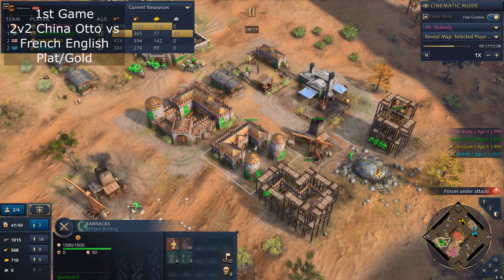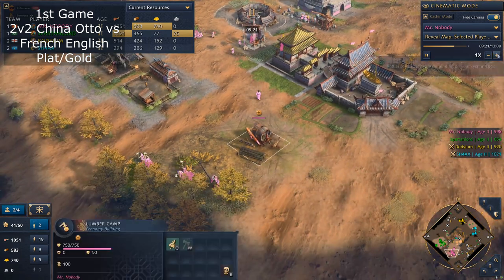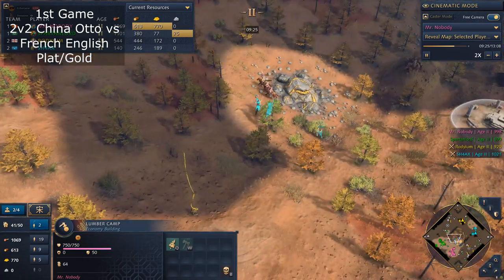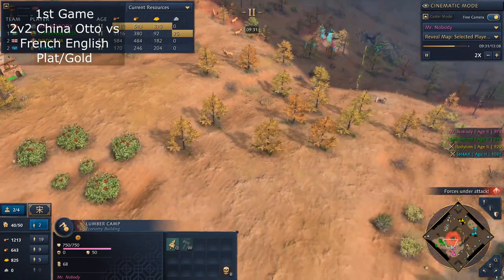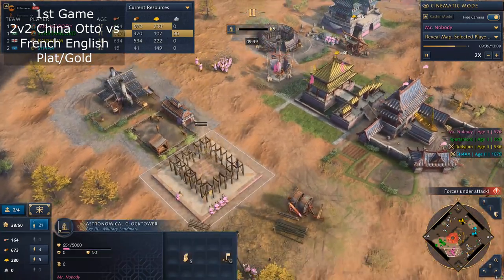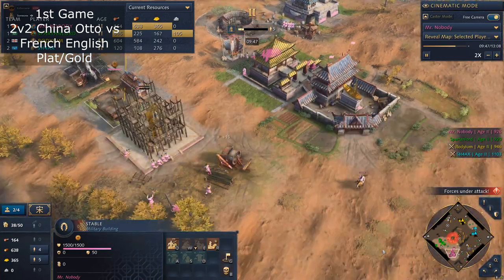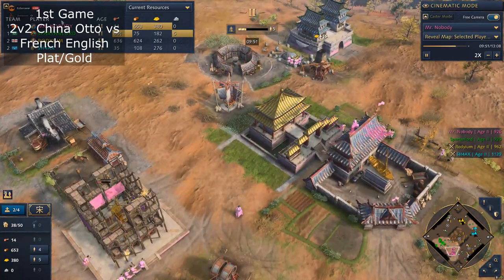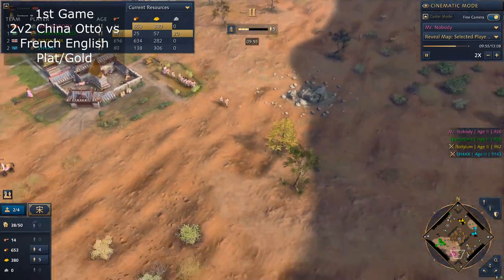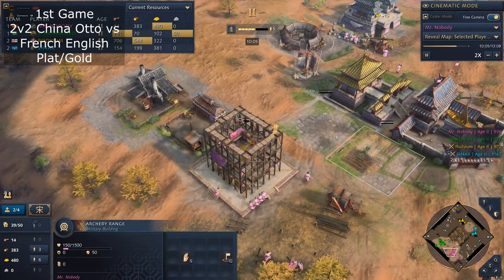I guess he had some Spearmen, but not quite. So you went Fast Castle — that's interesting. Because I was thinking they have Knights, so you need your own Knights, or what I was going for: Crossbowmen, Nest of Bees, or Barracks and Archery Range. And I figured since they're heading down the middle of the map, I moved my villagers south to get food.